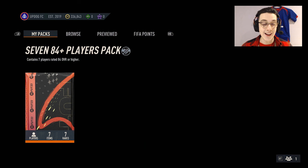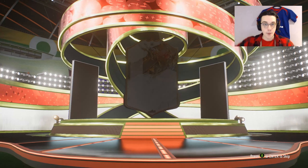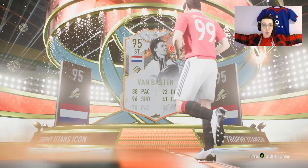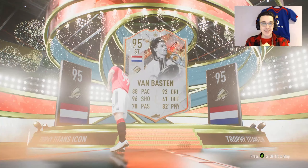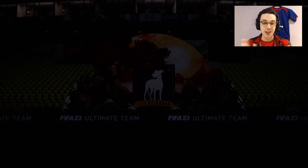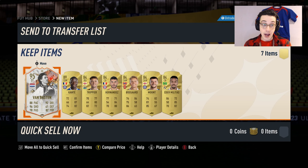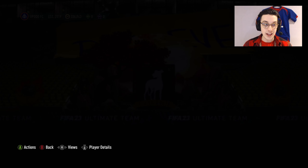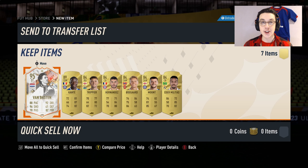Anyway, 7x 84s — let's see what we can get. Come on then, it's going to be an icon. Come on, 88 please. We've got striker, 95, and Faster — let's go! That's a sick pull. I don't think it's going to be worth a lot, but then Ngolo Kante as well! I don't care about the rest of the 84s.